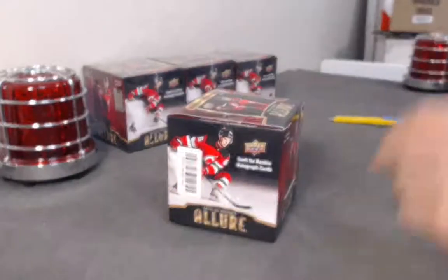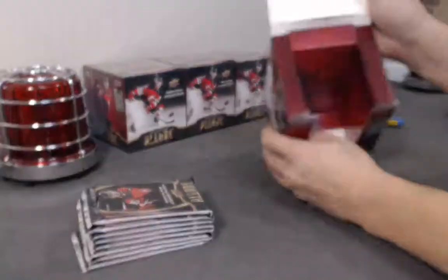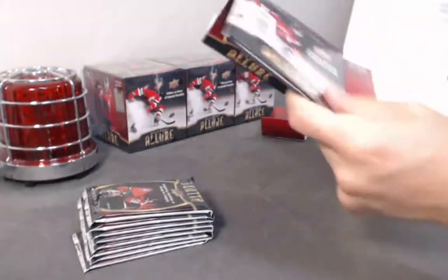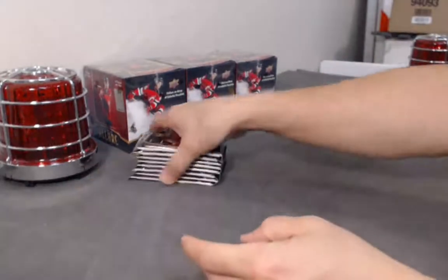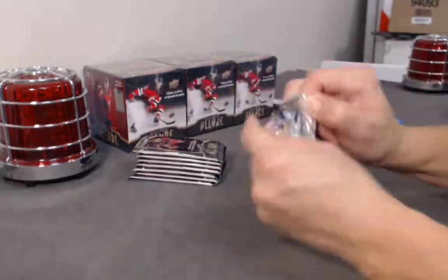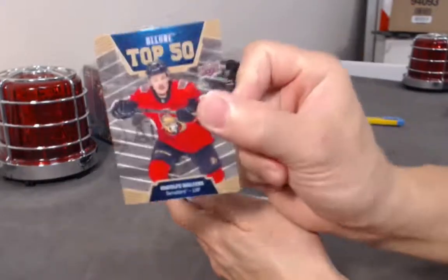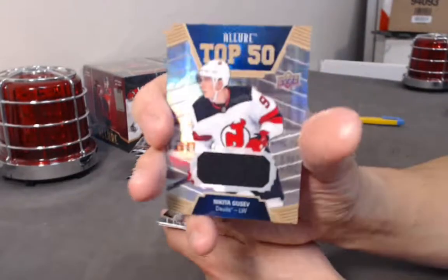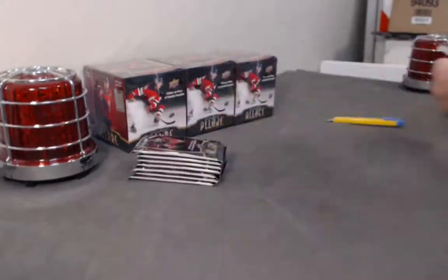KJ — Morgan Frost. No Morgan Frost in this break yet. Still have these four boxes remaining. Hey, Rudolph Balser's top 50, top 50 jersey, Nikita Gusev. And a Cody Glass base rookie.